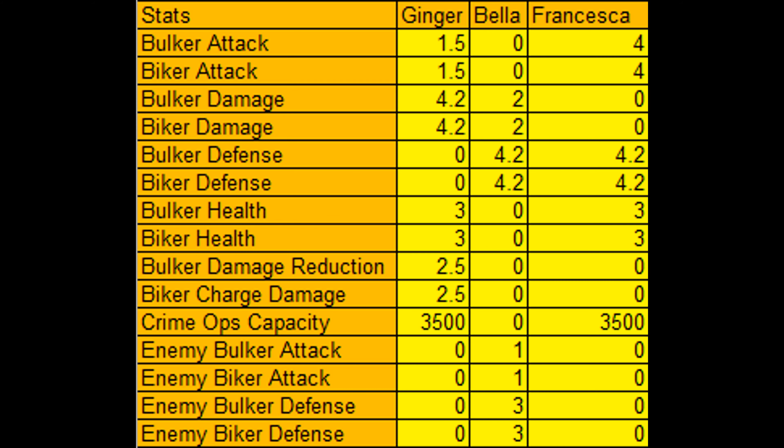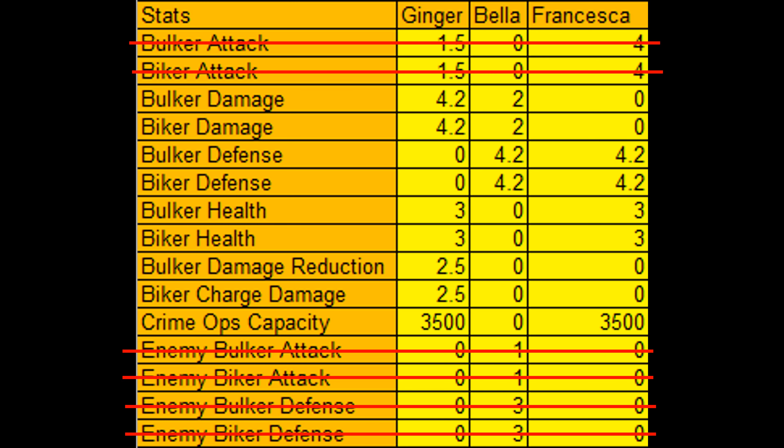For the last 2 babes, I don't think it'll make a huge difference which one you pick first since both Bella and Francesca give almost the same stats. You can cancel out Francesca's 4% attack buff with Bella's 1% enemy attack and 3% enemy defense buffs, and you're finally left with 2% damage vs 3% health. I'd probably go for Bella's 2% damage if I had to choose, but even choosing the 3% health buff wouldn't make much of a difference.